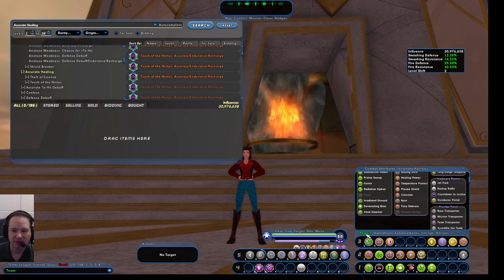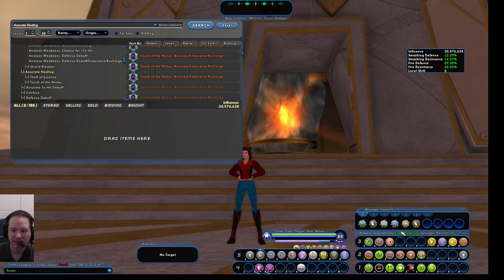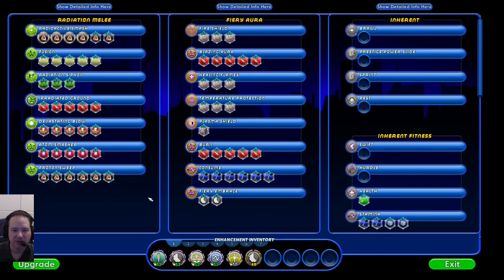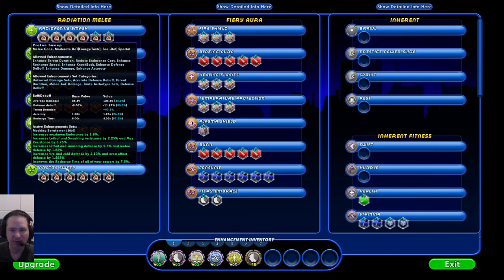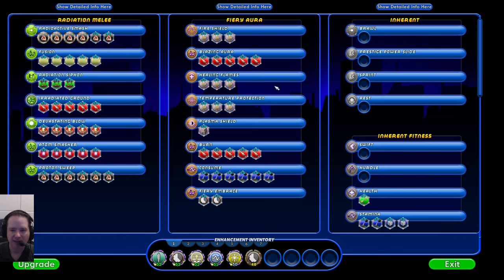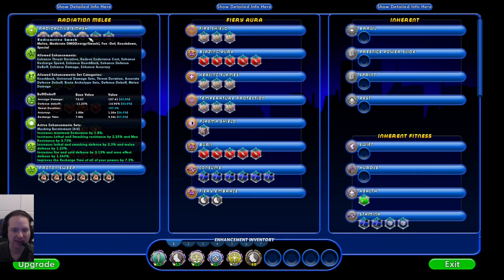When you look at your powers and enhancements, there are a lot of powers and set bonuses. A set bonus might say 'increase damage by 2%' or 'increase recovery by 2%' — that doesn't seem like a lot, but you have many different sets and these bonuses add up. A lot of these set bonuses address defense; end-game sets are very focused on helping your defense as well as recovery and recharge speed. But a lot of these have caps — you can only go up to a certain amount before you start wasting your set bonuses, and you should probably diversify.